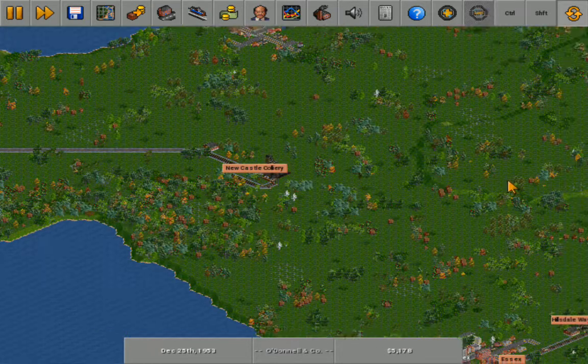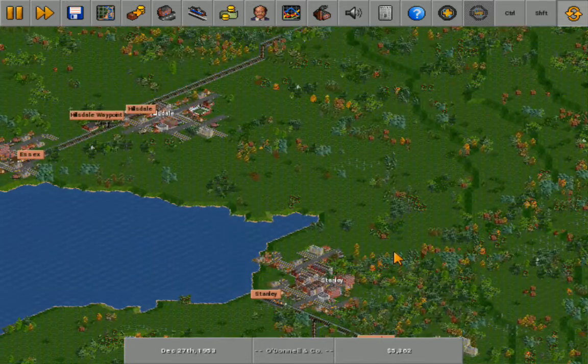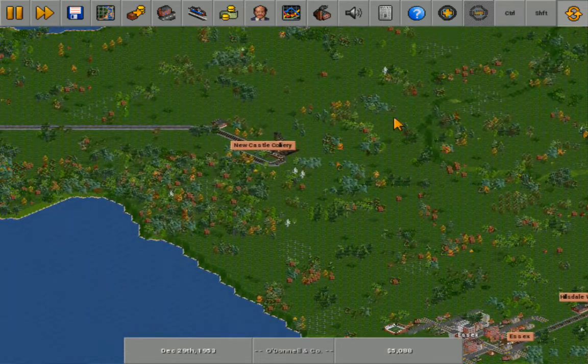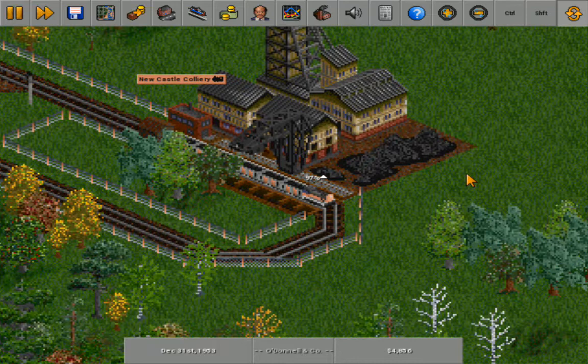The ALK OS2 will load up on the coal and haul more. Over here I've thought about connecting these lines, but judging by the fact that I've spent a ton of money on an ALK OS2 and more freight cars, I don't exactly believe that's a great idea.